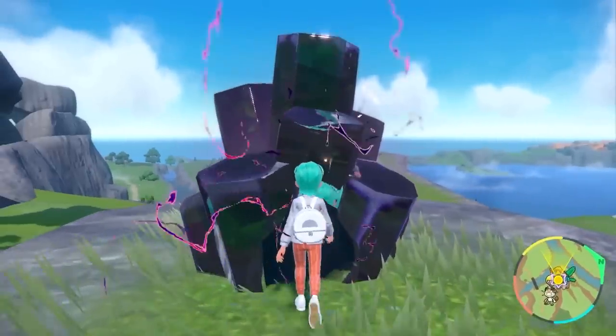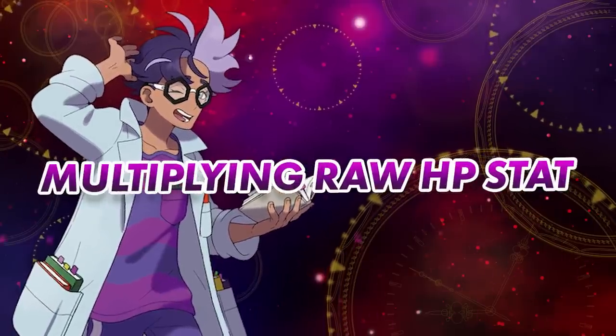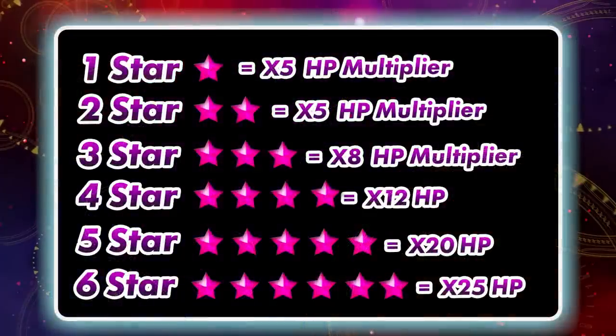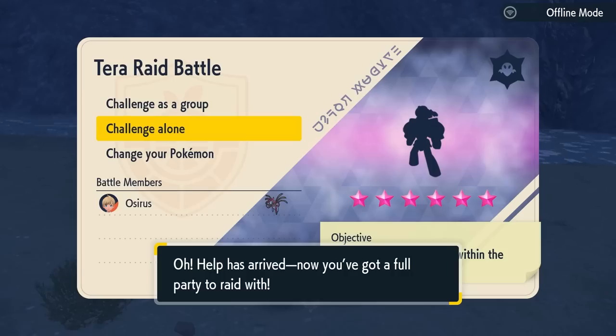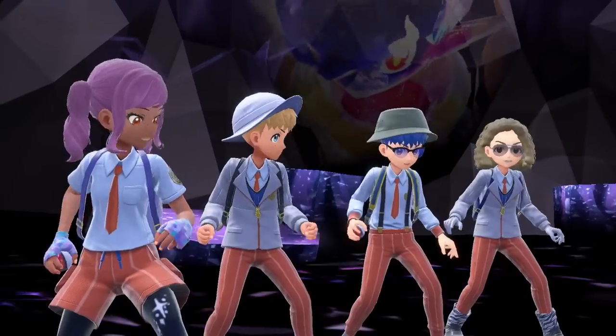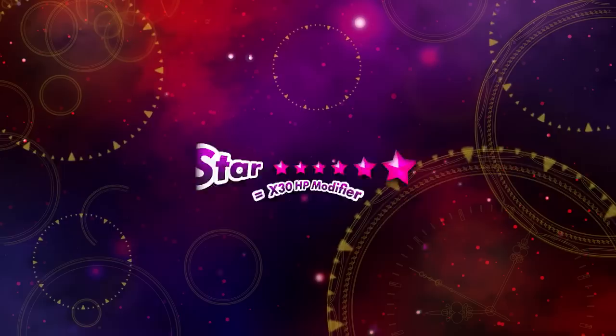Tera raid bosses are made more difficult by multiplying their HP. One and two star raids give the Tera boss a 5x HP multiplier, three star gives 8x, four star gives 12x, five star gives 20x, six star gives 25x based off a level 90 Pokémon's base HP stat, and seven star raids give a 30x multiplier to their base HP.